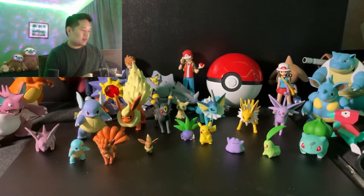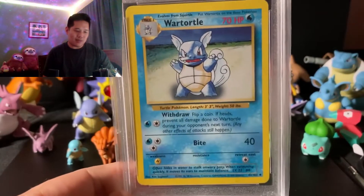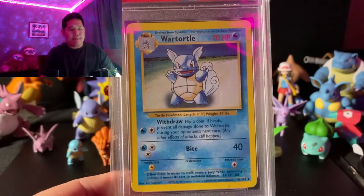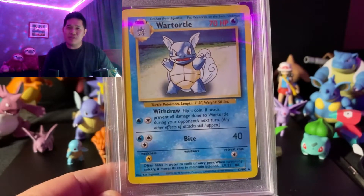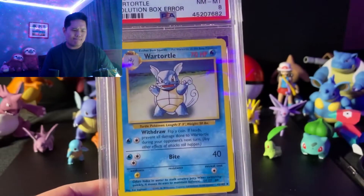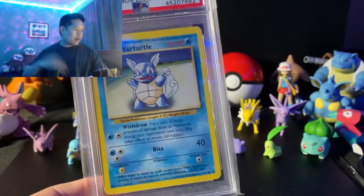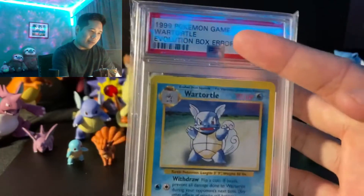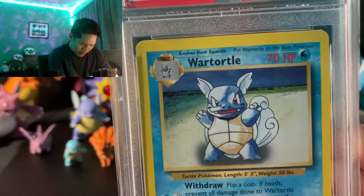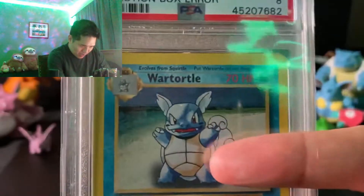The second card I want to show off is a Wartortle. I'll let you look at it — try not to read the label. You tell me if you see something wrong with this card. It's easy to miss, like the rarity symbol, HP, or spelling is wrong. So if you've been looking at this card and you've read the evolution box error — it's a PSA 8 — what that means is there should be a Squirtle here, not a Wartortle. Wartortle doesn't evolve into a Wartortle. This should either be a Blastoise or this should be a Squirtle.